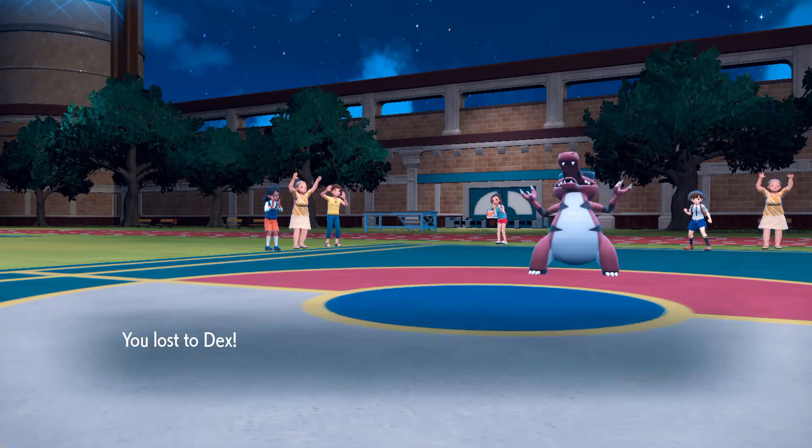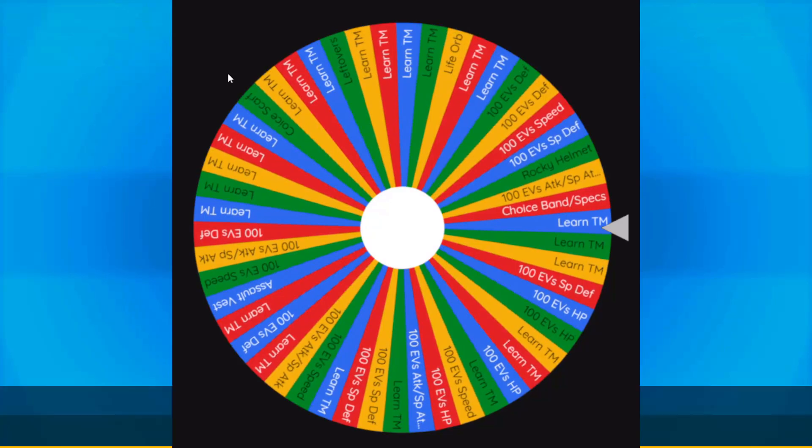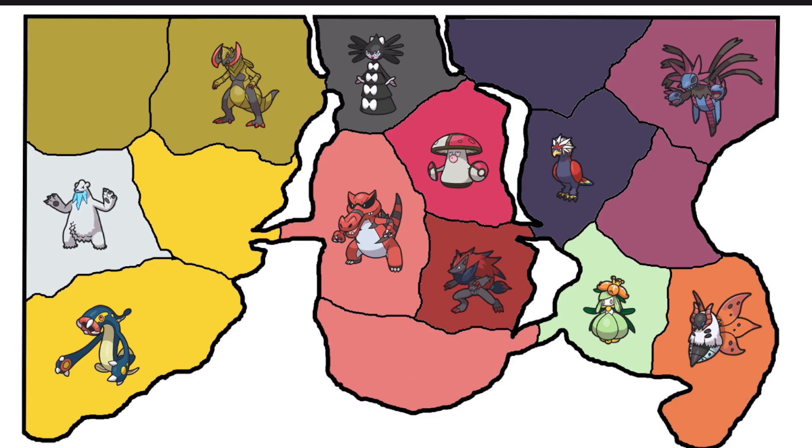Crocodile wins! Time to spin the reward wheel. Crocodile is going to be another TM learner. There's no better choice than Stone Edge — let's teach Crocodile Stone Edge. This map is getting crazy. I feel like this is the round where we do get at least one repeat, but there is always potential that two repeats are going to go at it. The only way to find out is to spin this wheel.